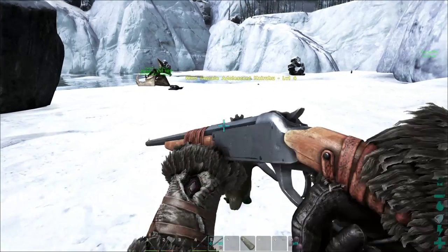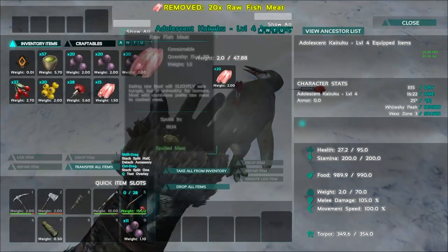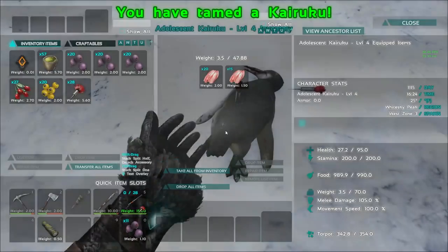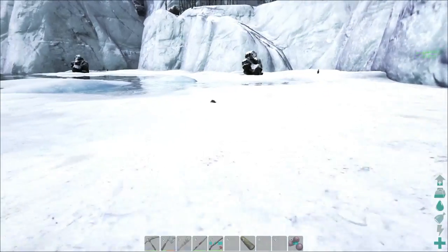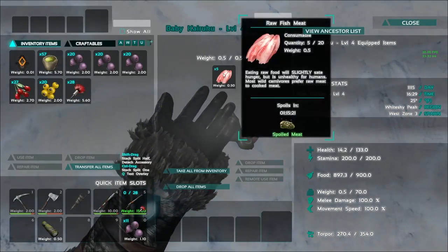Let's get you knocked out. One more shot maybe. All right, there we go — you're unconscious. So we'll drop some food on you. That's one down. So we got a male. Baby is still going so slow. Oh my gosh. Forget the baby.